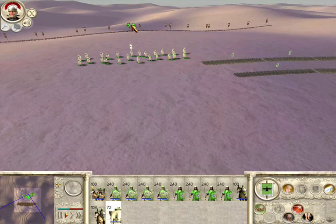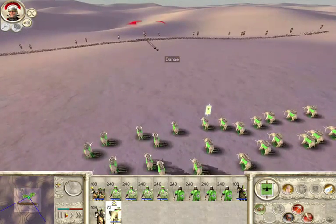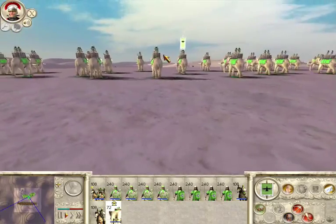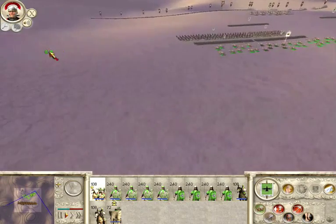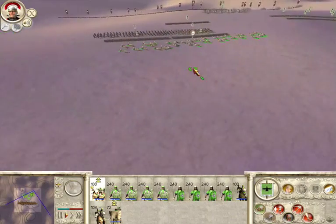Most missile units begin with skirmish mode turned on. This means that they'll try to avoid hand-to-hand contact with the enemy by retreating to a safe firing distance. Try to keep some melee troops close behind them so they can run back to safety when the enemy approach.